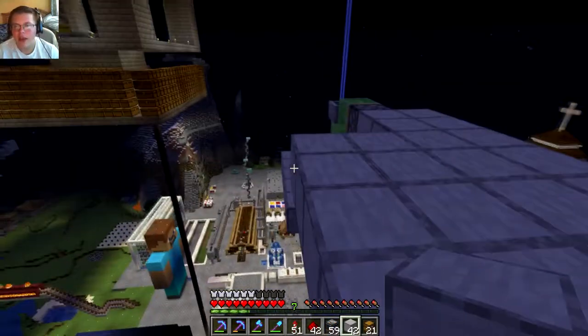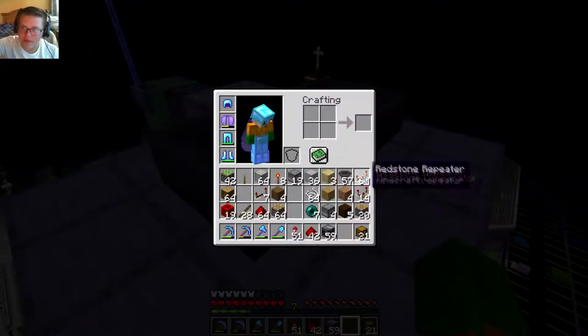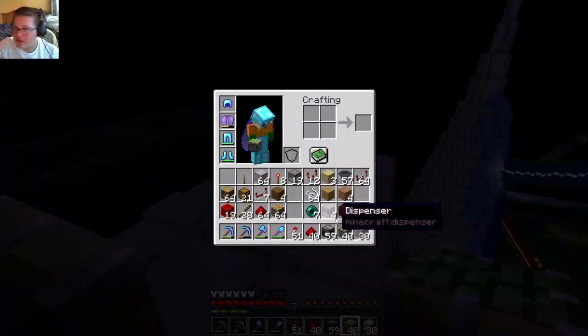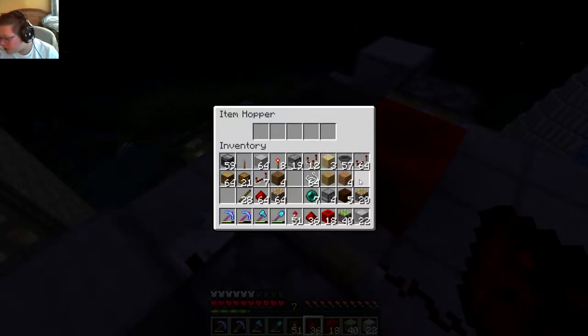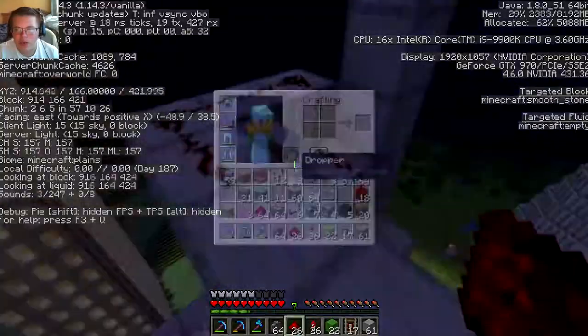Here you can see me quickly building the collection system, so if any saplings drop down in the farm itself, they get collected. Now I'm building the TNT duper — another Etho hopper clock. This is probably my favorite redstone component because it's so small, simple, easy to use, and very resource-friendly.